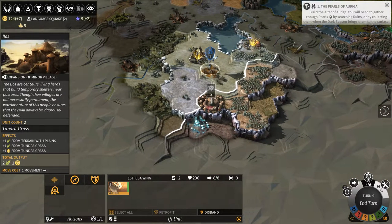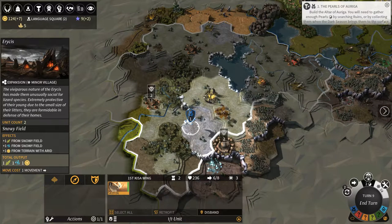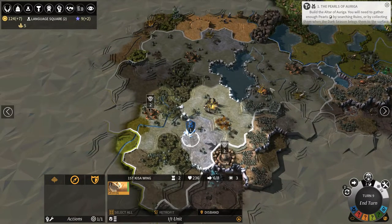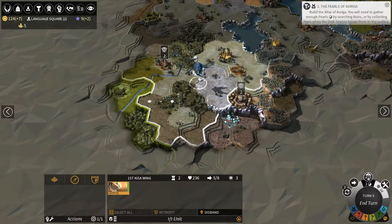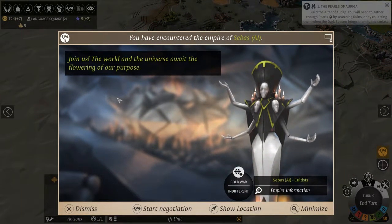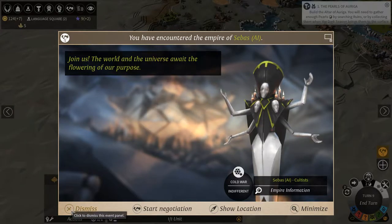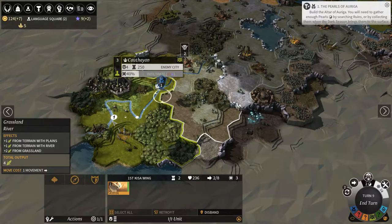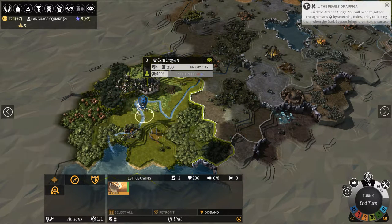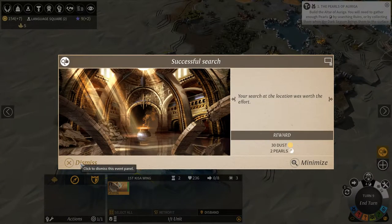This area has three Ereses villages - it's really nice. If you assimilate them, they each send one population to your city. Well, if you pacify them, and if you assimilate them, then you get their bonuses as well. These are the Cultists - they would probably try to get the Ereses for themselves. We'll probably be at war with them for a long time. Cold war is your normal starting point for relations with another faction, which is a bit weird but it is what it is. I'll take their pearls and their dust - I prefer to search them with heroes.